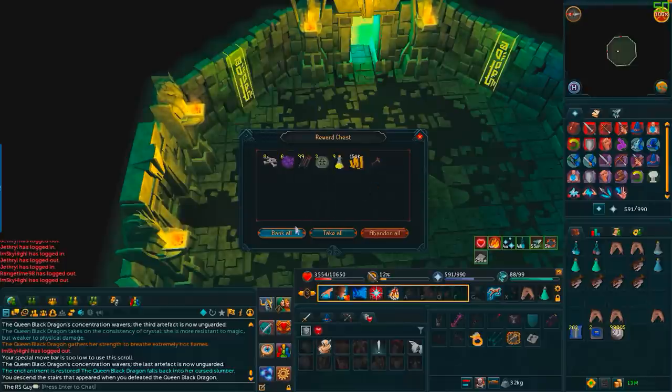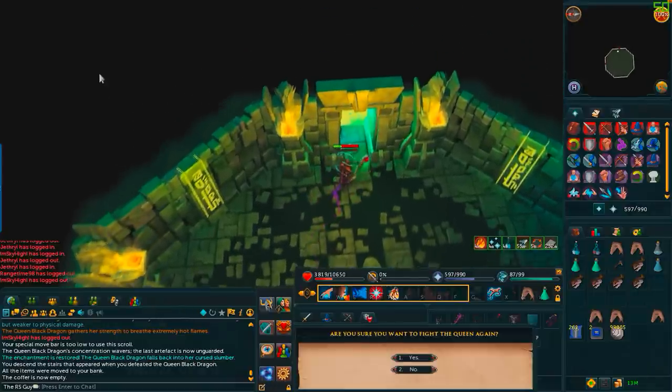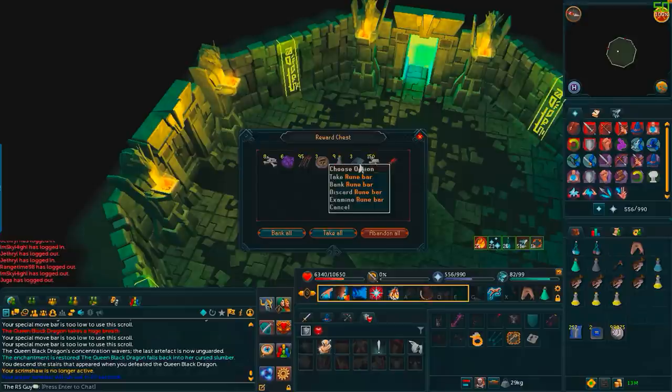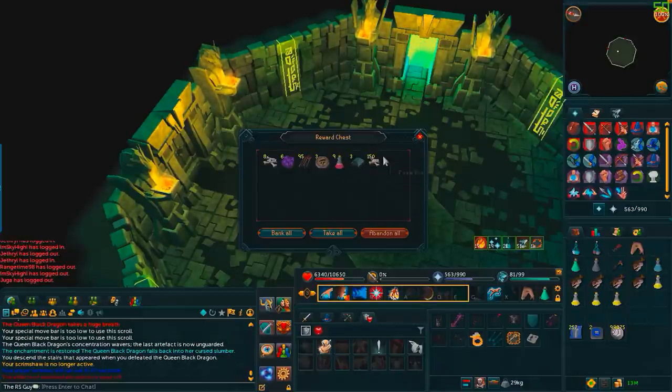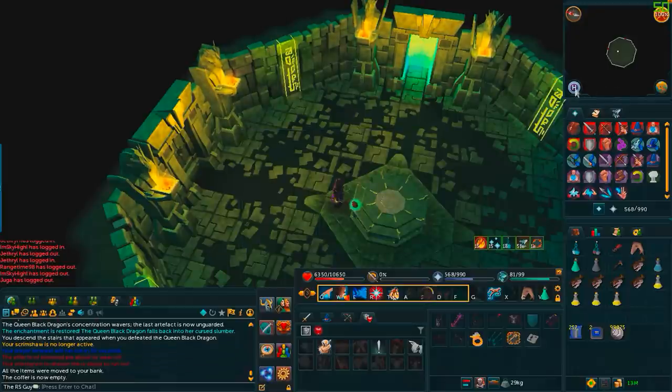There's another Royal Frame — look at that, not bad at all. Three Rune Bars, 150 Big Bones, and a Royal Torsion Spring. That works for me. Three Royal pieces already this episode, looking good.